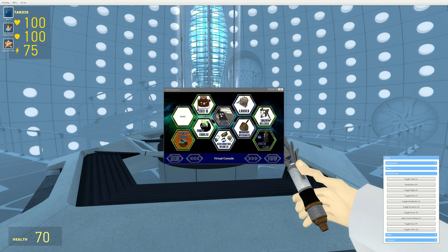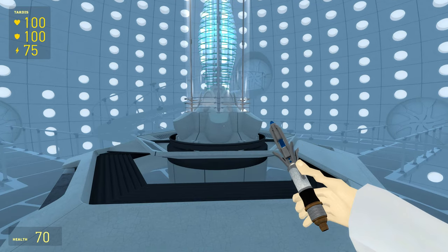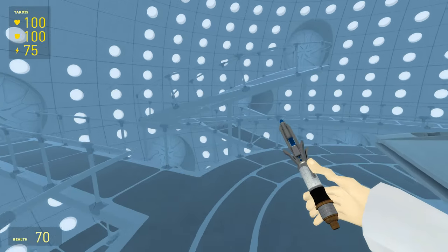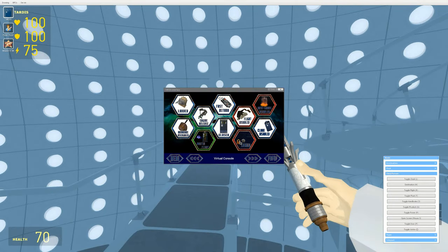Can someone actually tell me in the comments what the hell the engine release is meant to do? Because the best that I've figured it out is when you're in flight in the vortex, you flick it, it kills your health - it doesn't kill your shields, it just kills your health. Generic lock and unlock sound. Fast return.